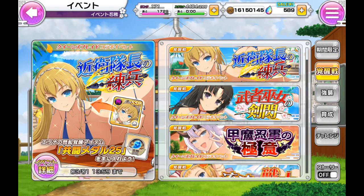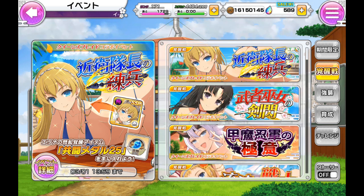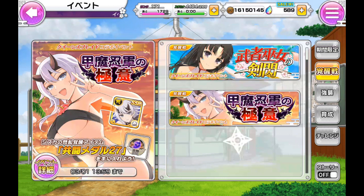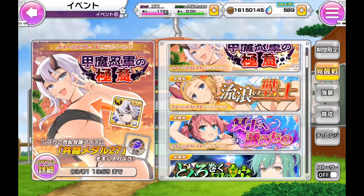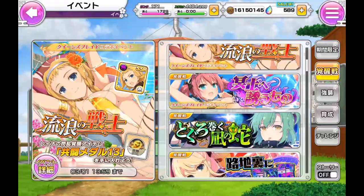The Queen's Blade collab brings three new characters: Elena, who is Lena's younger sister; Tomoe; and Shizuka. And because it's a rerun, we also get reruns on Lena and Idy.